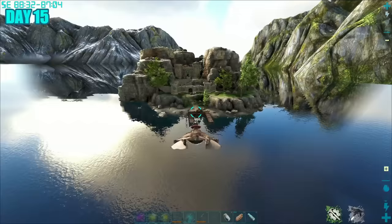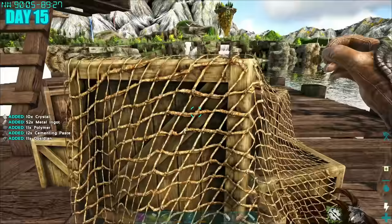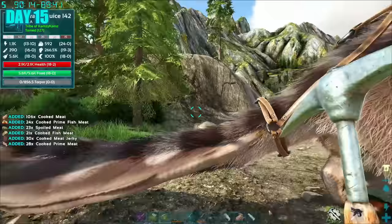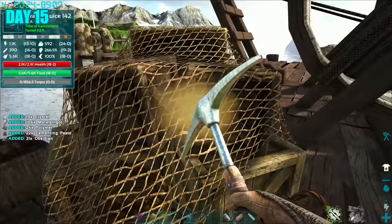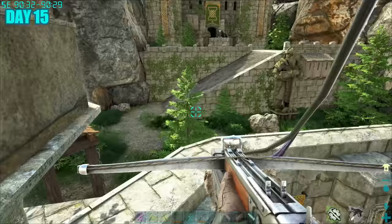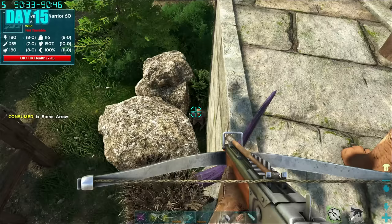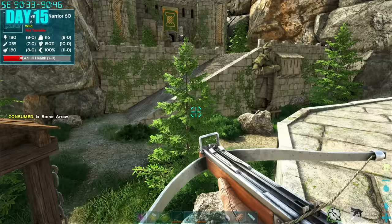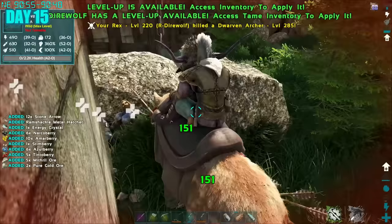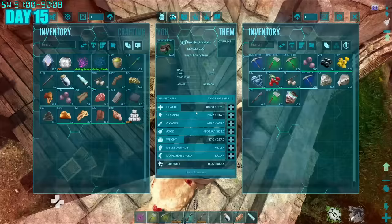Day 15, I spotted a little island on the map and was quite intrigued, so I decided to go check it out. I found these cool little loot boxes — the same kind you'd find on Ragnarok — giving some juicy loot: food, cementing paste, metal, and polymer too. I decided to have a closer look, and luckily I didn't rush in as there were some NPCs lurking around with crazy HP. I tried to take them out — first with bows and arrows, then got braver and went in with my direwolf. We were able to get most of them down and got some pretty interesting loot.